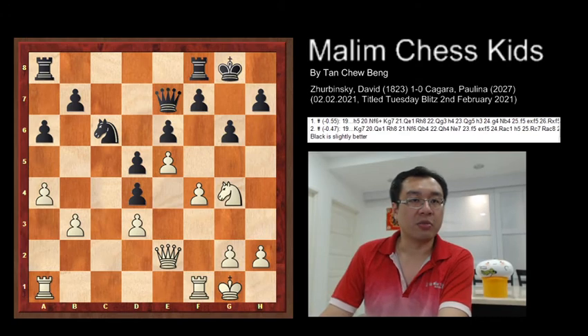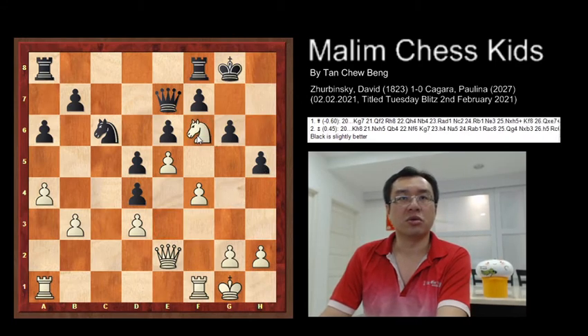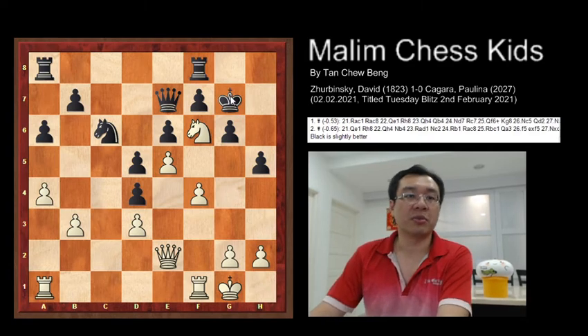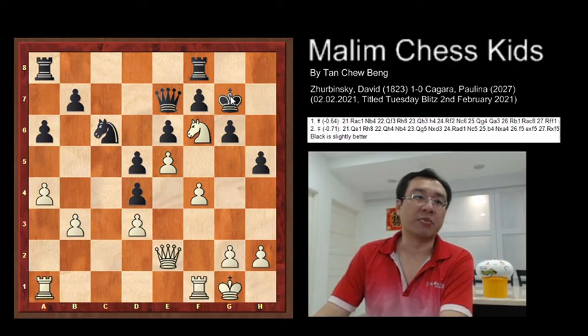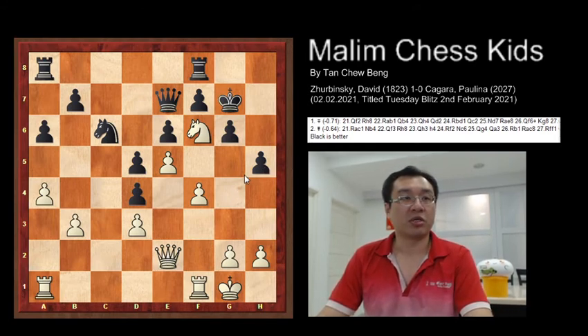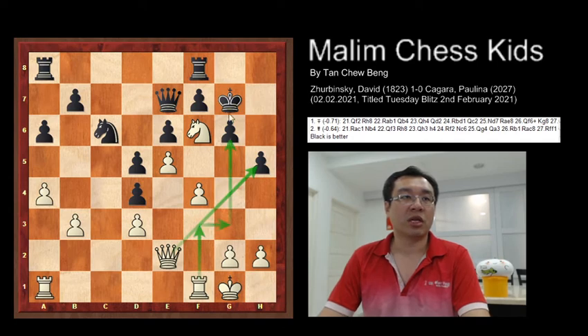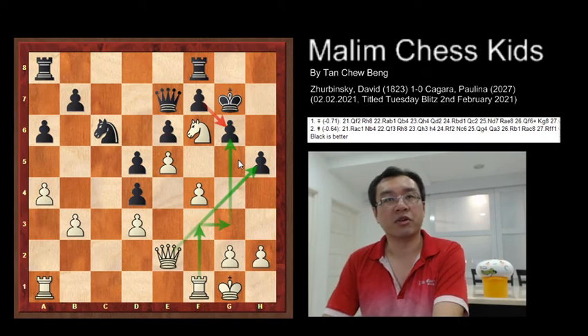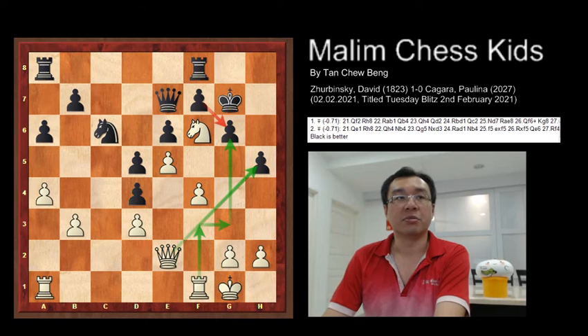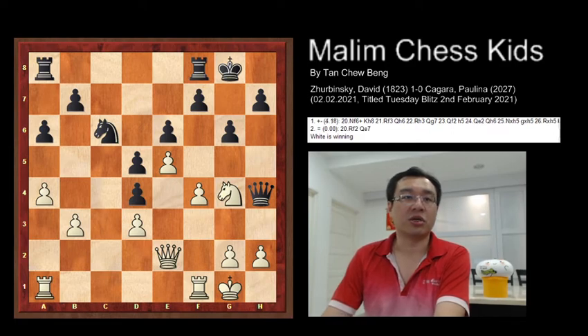Another suggestion for black is to play h5, trying to attack the knight. If the knight goes to f6 check, the king can go to g7 and this keeps black with a slight upper hand. The queen cannot capture the pawn — there is insufficient material to continue the attack — and black is better in this position. Instead, queen to a4 was played, and this is the tactical blunder which caused white to win the game.